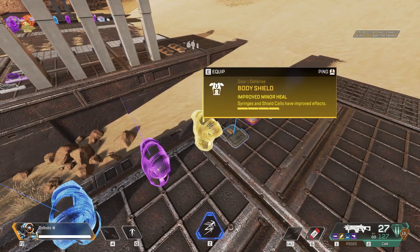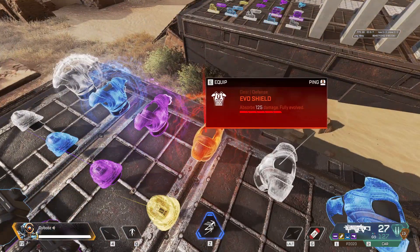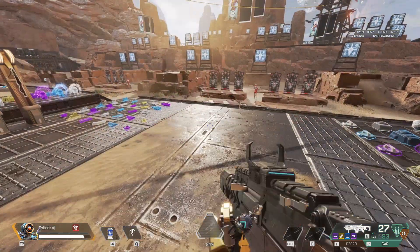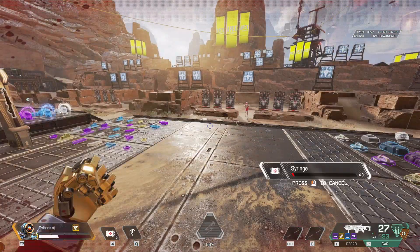I want to run a little poll here on the channel — go into the comments and let me know: what do you prefer, gold armor or red armor? If you had the option to take one, which one would you take? Let me know in the comments. Remember, the red shield gives you 25 more health than the gold shield.